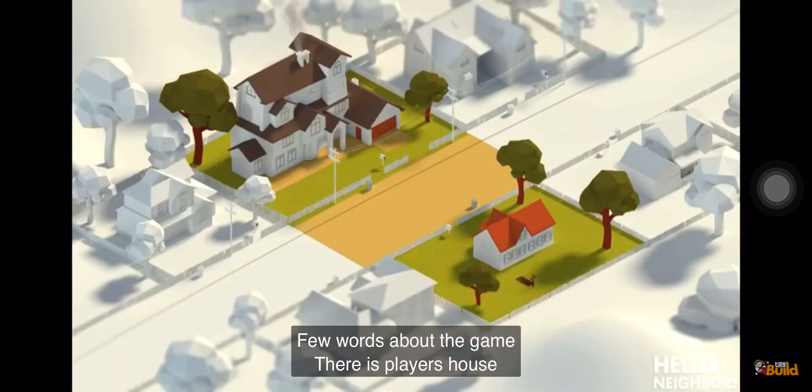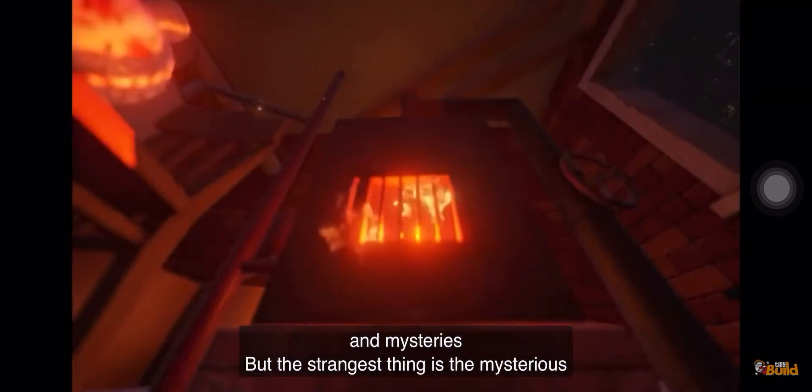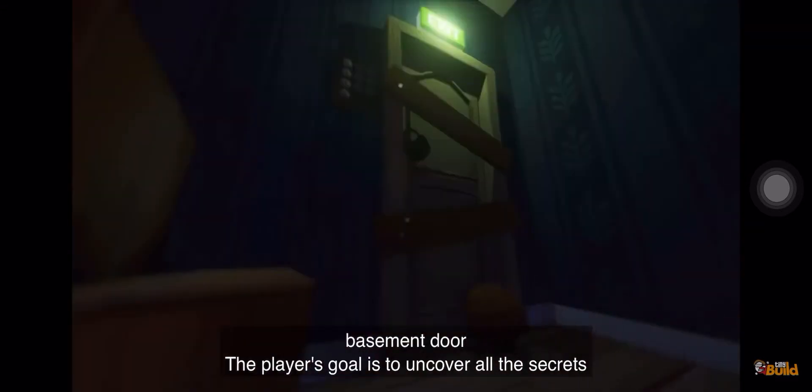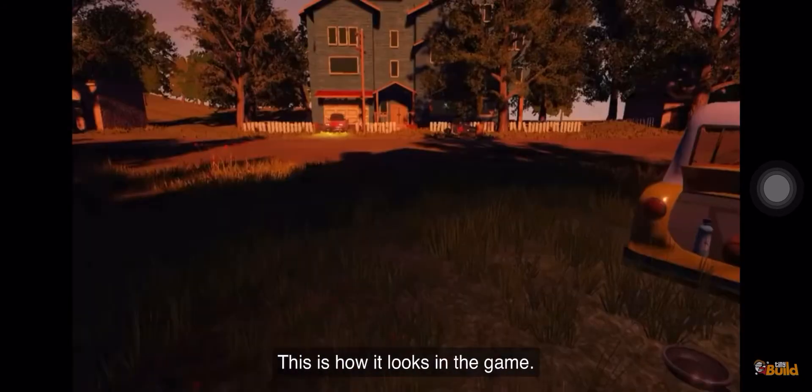Few words about the game. There is a player's house and the neighbor's one across the road. The neighbor's house is full of secrets and mysteries, where the strangest thing is a mysterious basement door. The player's goal is to uncover all these secrets and find out what the neighbor is hiding behind his door. The neighbor's goal is to prevent him from doing that. This is how it looks in the game.